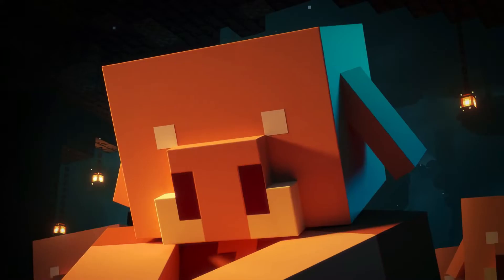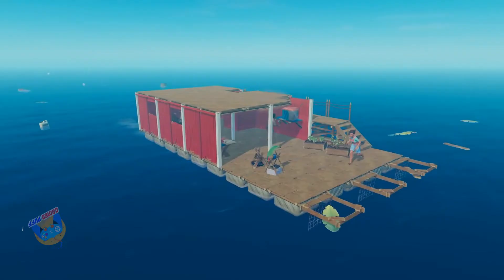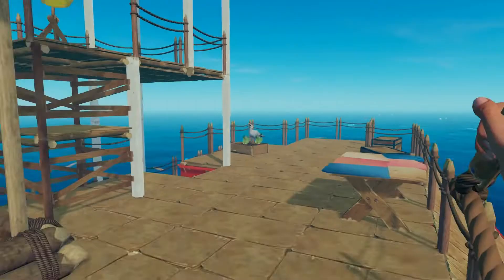Next up we have Raft. Building more on a raft in the middle of the ocean is the easiest way to survive. Redbeat Interactive's Raft requires players to utilize their hook to haul in items to start building their raft more habitable. To avoid being eaten by a shark, the player may use wood to expand the improvised boat.